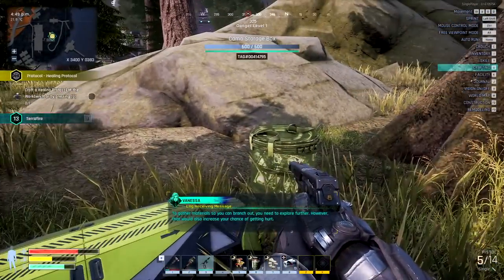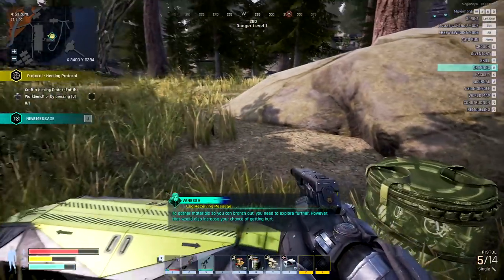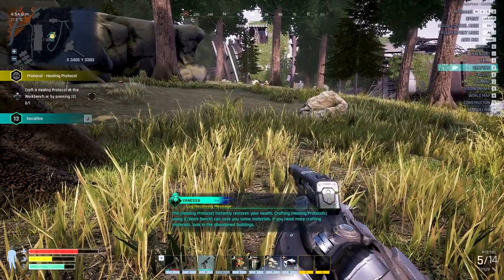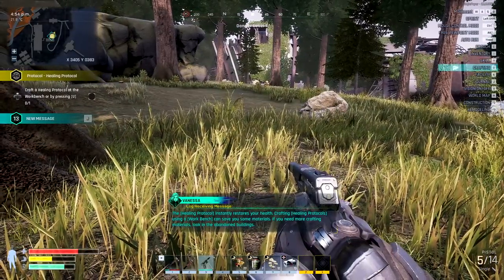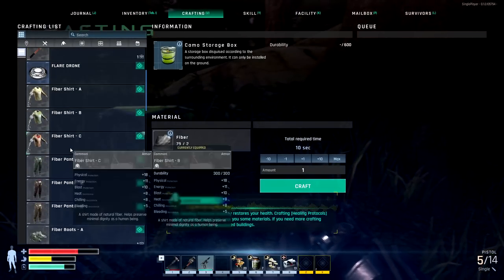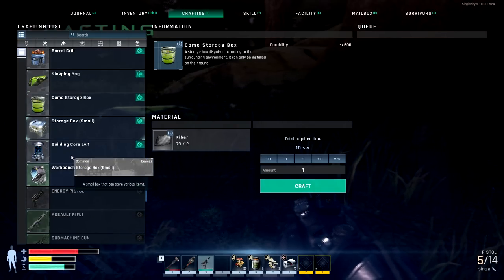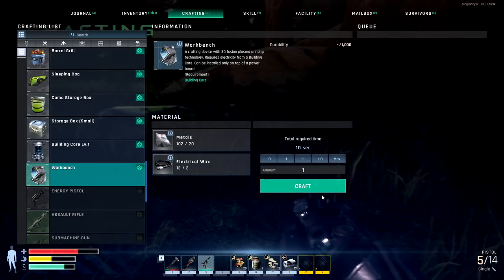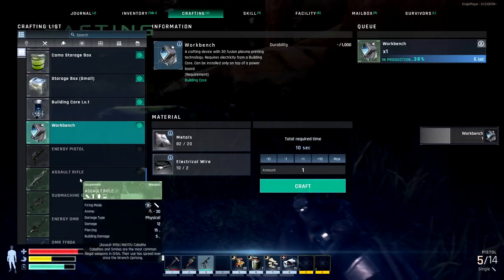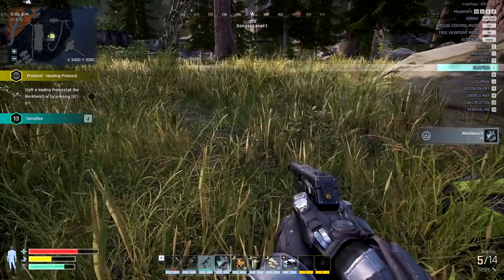To gather materials so you can branch out, you need to explore further. However, that would also increase your chance of getting hurt. The healing protocol instantly restores your health. Crafting healing protocols using a workbench can save you some materials. If you need more crafting materials, look in the abandoned buildings. Okay, so let's take a look at this — now we need a crafting bench. There's a lot of things we could craft in this game. Storage box, small ones we have here, workbench — there it is. Let's craft that baby up. I'll let her run through the tutorial.